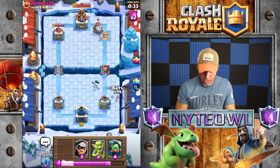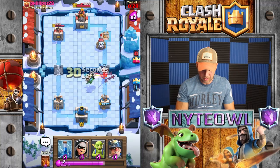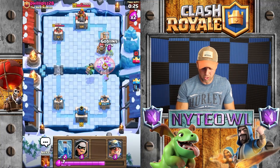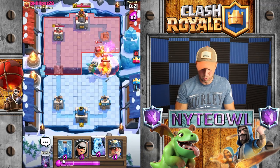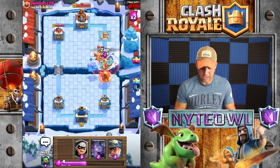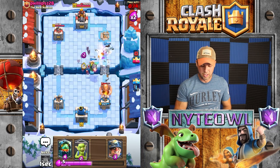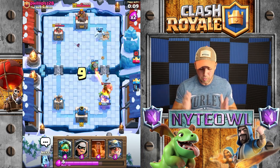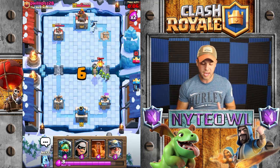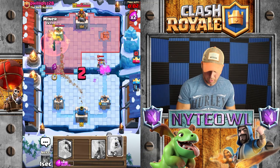Let's go Inferno Dragon — getting ready for that Giant. I'm not too worried about any of this right now. Oh, except for that Wizard — come on, die! Boom — such a good play on my part. What are you doing, refocus on the Giant, just focus for two seconds. Miner, Poison just for kicks, Bandit — not gonna get there in time but we got a win!